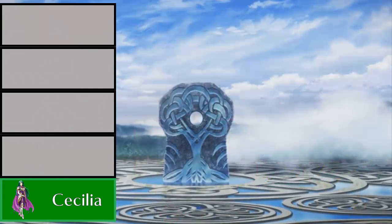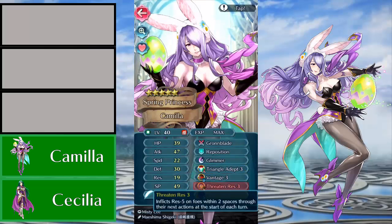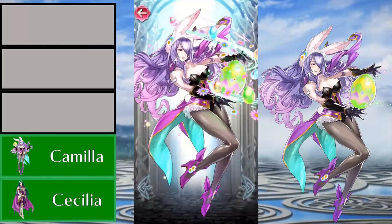Going from one emblem team to another, we're looking at Flyer Emblem, which completely spoils who this entry is — I'm gonna be talking about Bunny Camilla, the only green tome flyer in the game. Now I know a lot of you are probably thinking, Omni, is your Camilla bias showing again? To which I say, look, it's my list, I get to put whatever I want, and yes. But besides that, Camilla is actually a really good unit to add onto any Flyer Emblem team. She has a good amount of attack and defense, which makes her a great Flyer Emblem nuke. Just like with Cecilia, you can use Flyer Emblem buffs to make her a vastly powerful nuke.